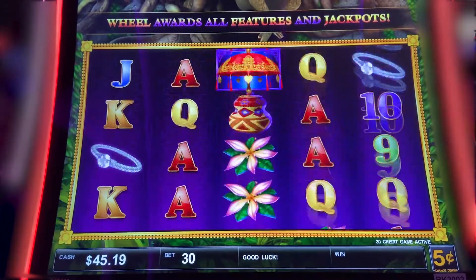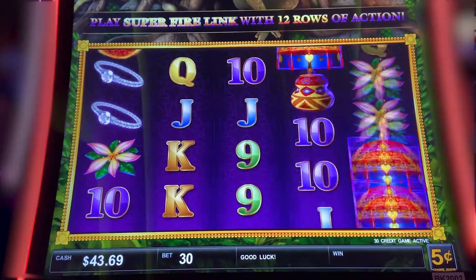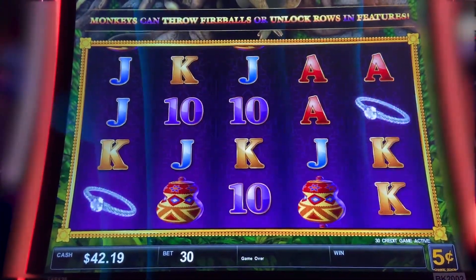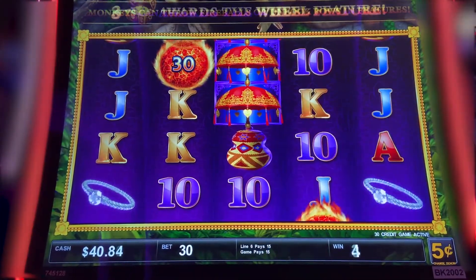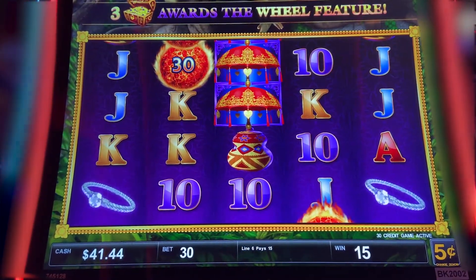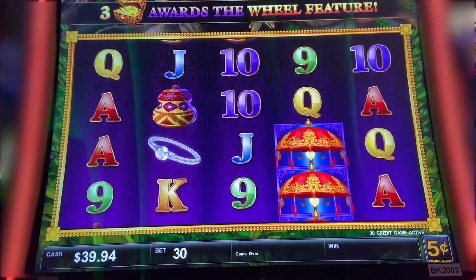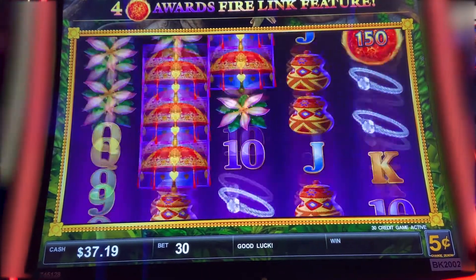I didn't even know this version was coming out. We need the three treasure chests. Oh, there's one. Come on. Umbrellas are wild. And the treasure chest is still the bonus symbol in the middle three reels.